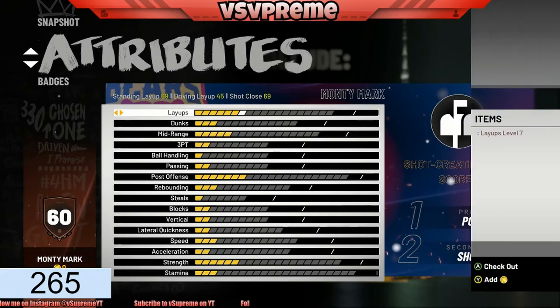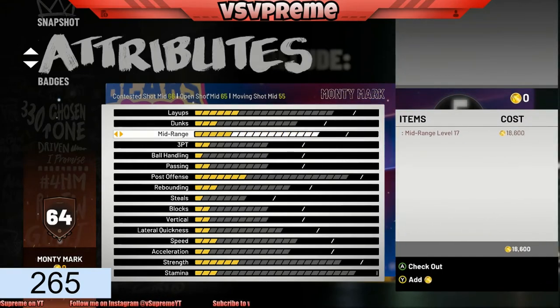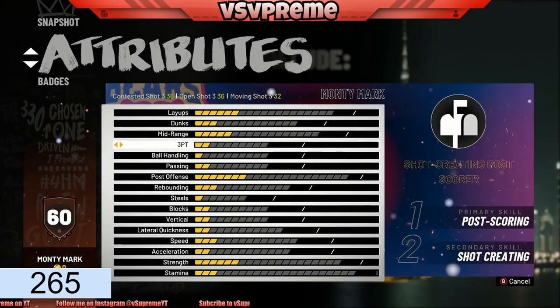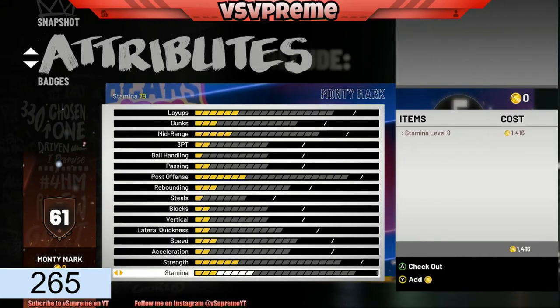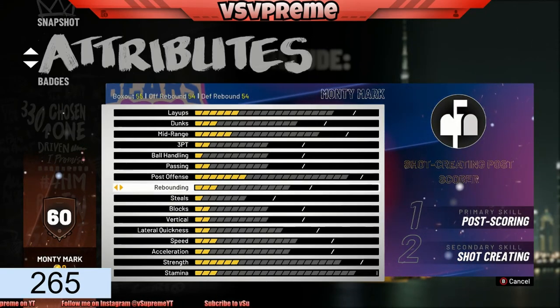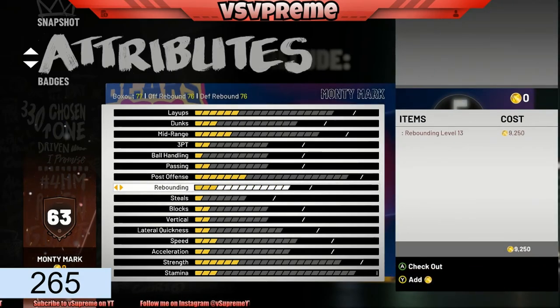Let me show you the really big thing about the attributes — it's the mid-range. You can get it to level 17. I don't know why you can't buy VC right now, but it's whatever — I probably won't even be upgrading in the prelude. You can get your mid-range crazy high just because of the shot creator in your build. Post is extremely high right off the bat. Stamina doesn't really matter. Rebounding goes to level 13, which is actually pretty high — I think it maxes at 16 or 17.